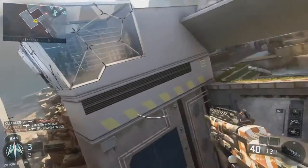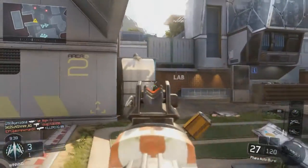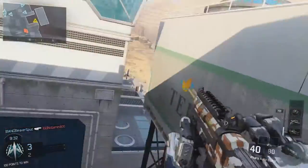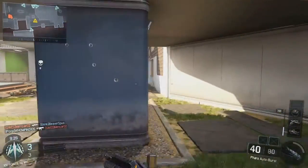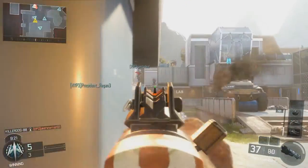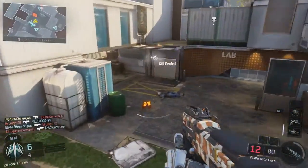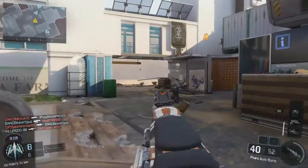Let me start by telling you what I was using. As you can see on the screen I had on the Pharaoh and I didn't have any attachments because I was going for a camo challenge. I didn't have enough time to set up a class with perks, so I was only using Awareness, Fast Hands, and Ante Up. I didn't even use my full Pick 10 and it was pretty insane.